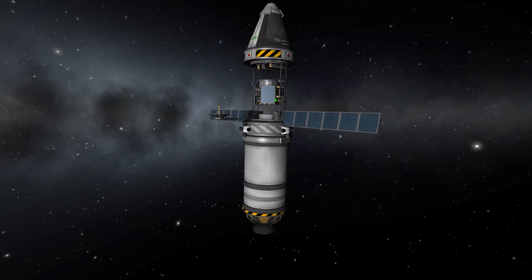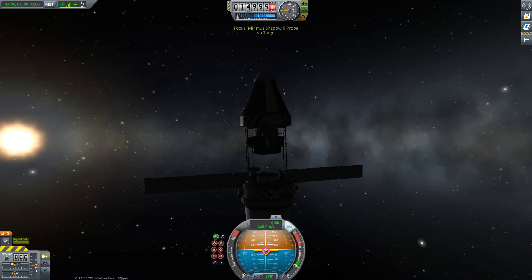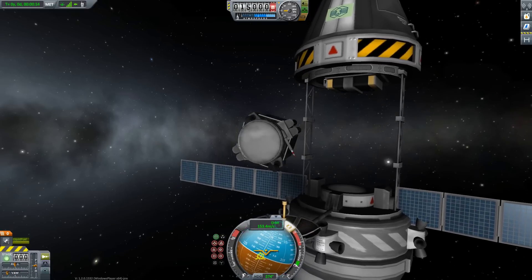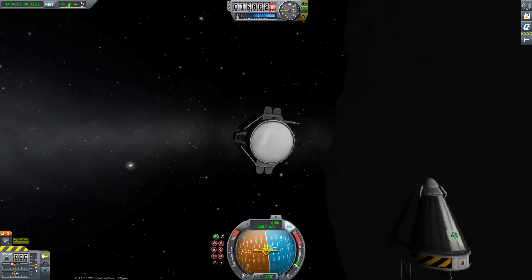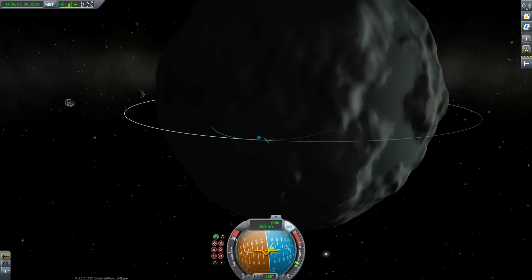You need a relay antenna, and then you can control your little probe from your little spaceship. Those are the icons you're looking for. Then you can control your probe from your command capsule, and while Jebediah is chilling in the orbit of Minmus, we are going to land this little thing down there.